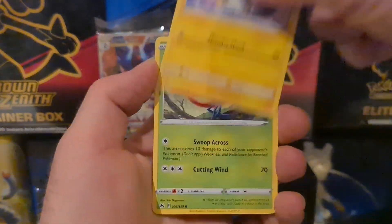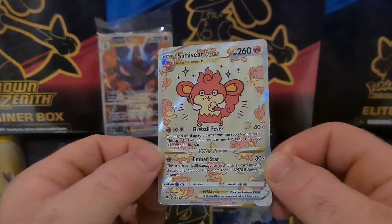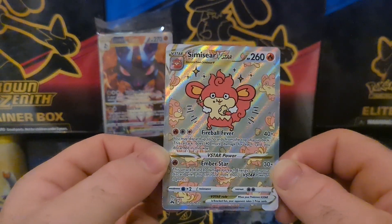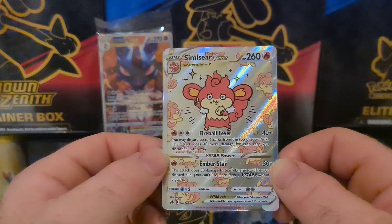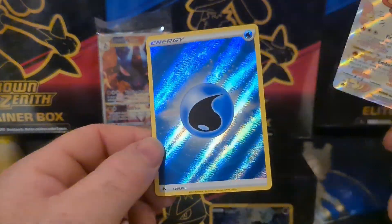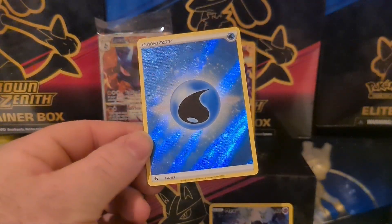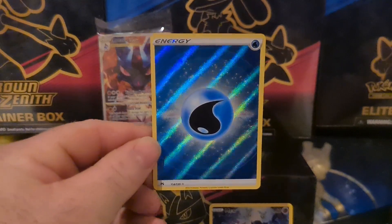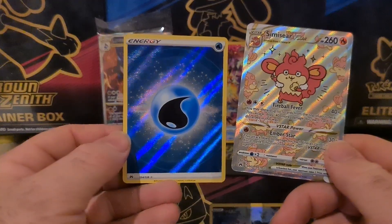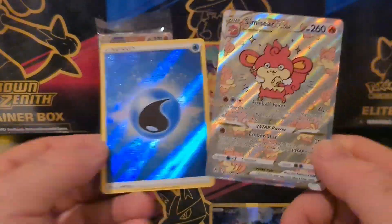I'll probably break up the other packs into another video. Whoa — the Samurott V-Star! Look at that — Samurott V-Star, that is beautiful, fantastic! And behind we have the textured energy water card — that is sweet, look at that! That is a good pack — those water energies look amazing.